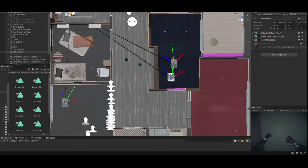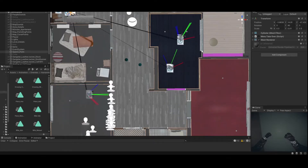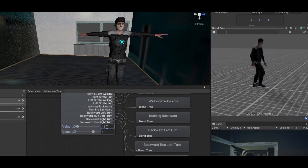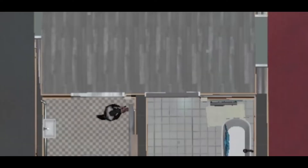If there is a wall, the enemy will turn into the opposite direction until there is no more obstacle in front of it. By that I'm trying to decrease the problem of enemies going through walls, since I changed from in-place animation to root motion. But of course, it's far from perfect and there are still a lot of bugs.